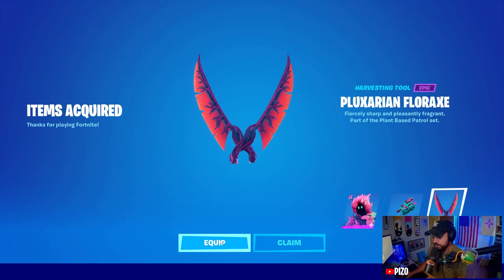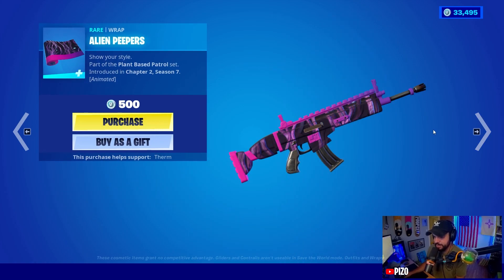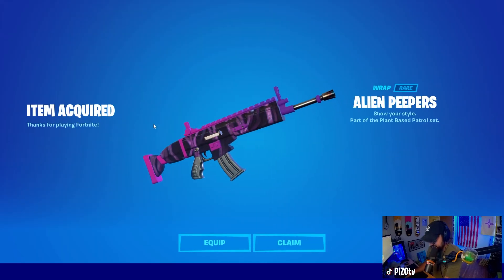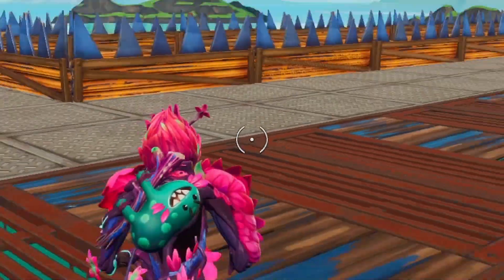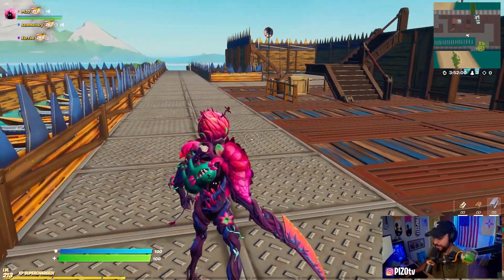We also have the weapon wrap — the Alien Peepers. We'll show it on the Show Your Style cosmetics in game. It's an animated wrap for 500 V-Bucks, slightly animated with little peepers showing up here and there — little eyes here, little eyes in the back. For 500, we're getting it.